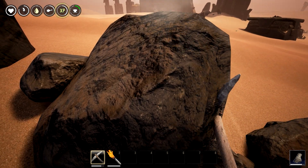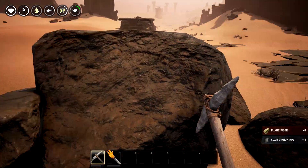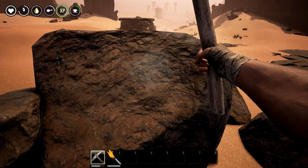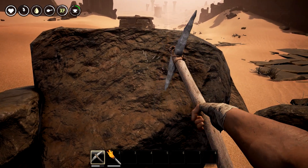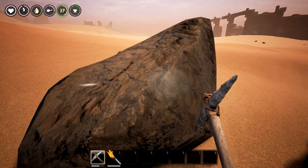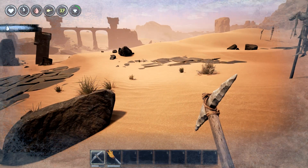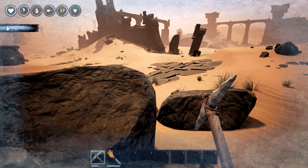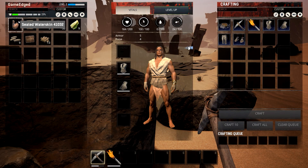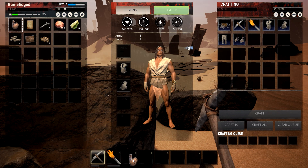Am I grabbing anything out of this? I don't see anything telling me I'm grabbing things. Does it show you anywhere that it's grabbing? I'm getting thirsty - that's not good. Let's see if we can actually sort that out. Thirst is shown on the HUD - I guess the water skin goes on top.